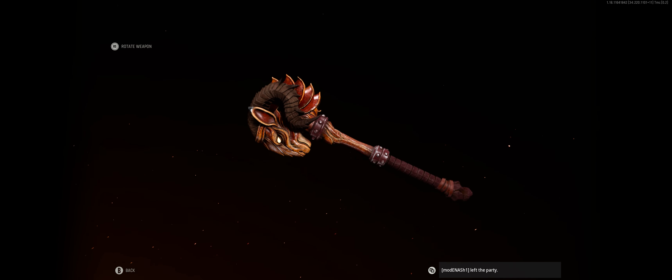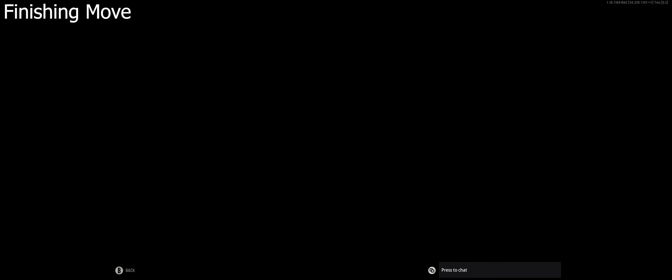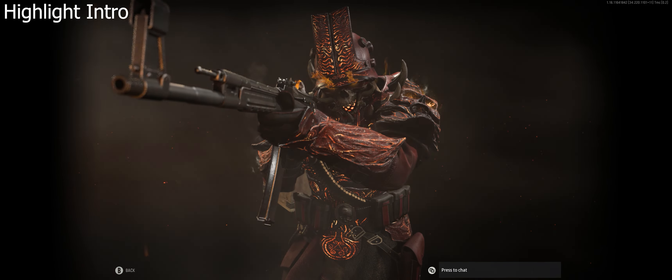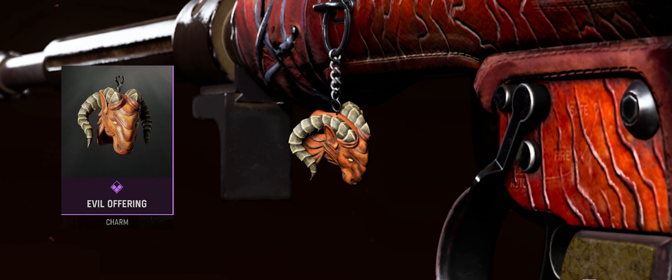We also have the Demon Ram melee weapon, which has flames coming out of its eyes in-game, but not in the lobby for some reason — you'll see what I mean. We have the Violent Decoration Finishing Move, the Horned Horror Emblem, the Living Damnation Calling Card, the Evil Offering Charm, and the Demonic Possession Spray.